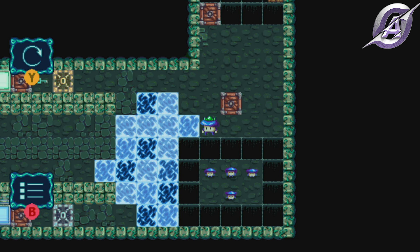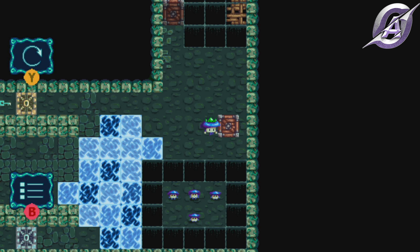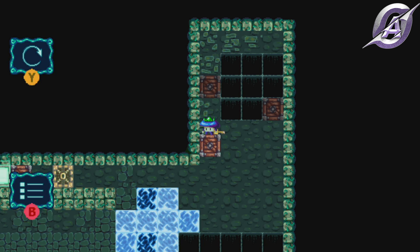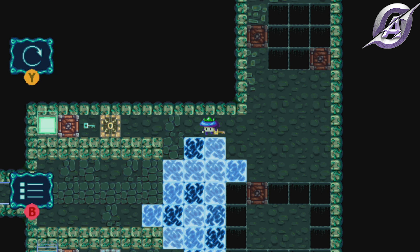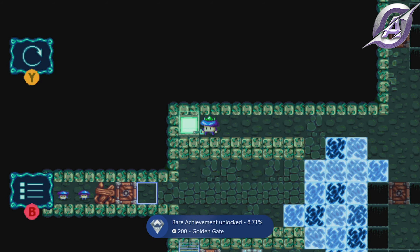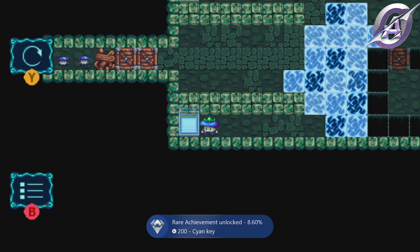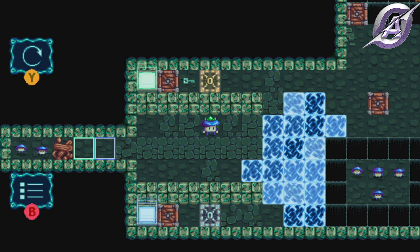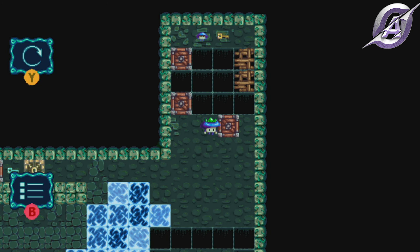In level 10, you will get the golden key for the Golden Key achievement. Open the golden gate for the Golden Gate achievement and do the same thing for the cyan key and the cyan gate. For the actual level, go on the right side, make a bridge, grab the key, the mushroom and return.